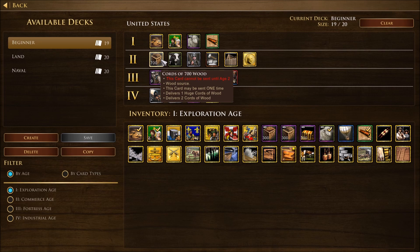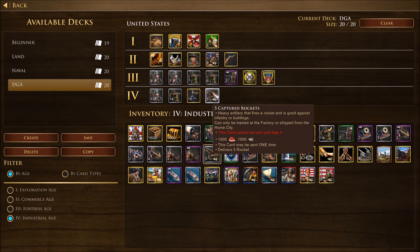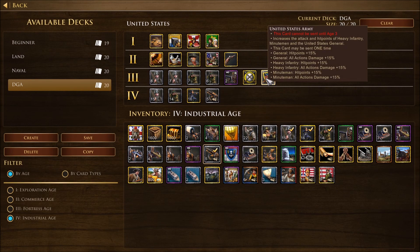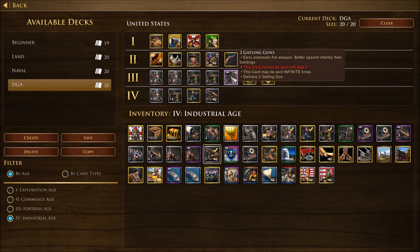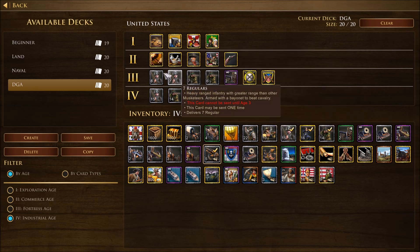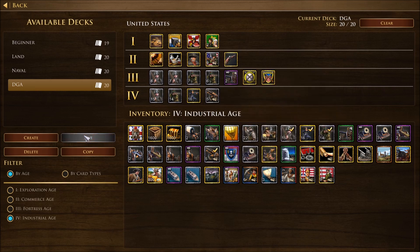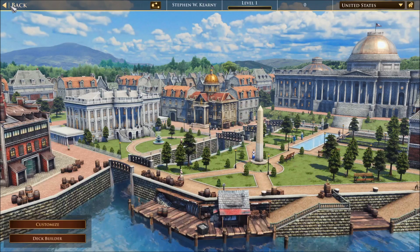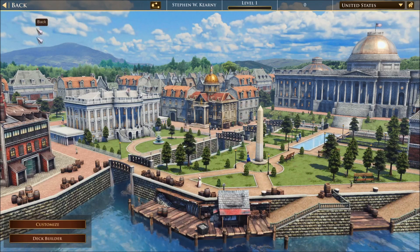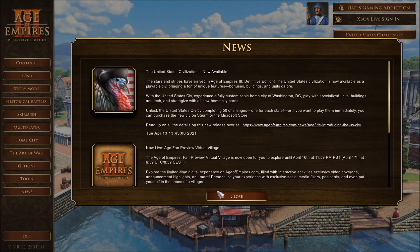One thing I noticed right away: whenever you click on a settler and right-click, say, the forest or a berry bush, it'll say Gatherer or Lumberjack. You can actually understand what they're saying now. Before, in other factions, they would say something like Commandment — it's gibberish, like Simlish or some language I'm not familiar with. But right away I noticed, hey, it's English. I recognize this now. Go America.